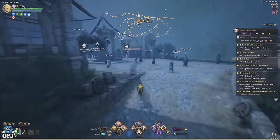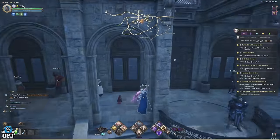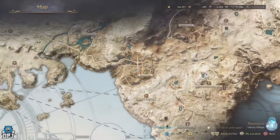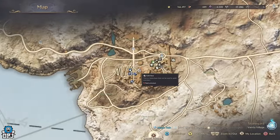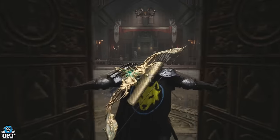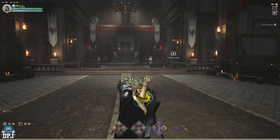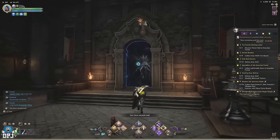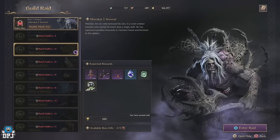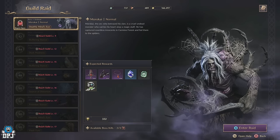Lastly, the guild raids. These are something your guild will unlock upon leveling up that guild, and they give you a chance to earn those epic items. Unlike open world dungeons or co-op dungeons, these rewards are given at the guild distribution section to guild members. So once you do a raid, your rewards will go there and then you select the members who did that raid with you and give them said rewards. It's a great way to help other players out if they're after a certain piece.